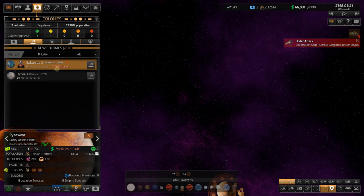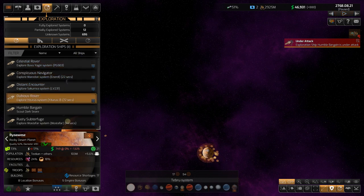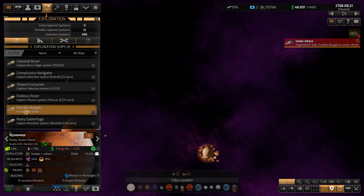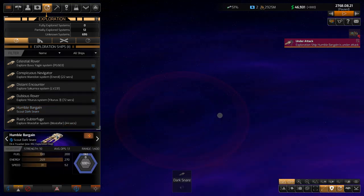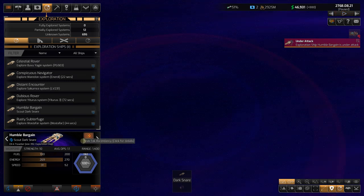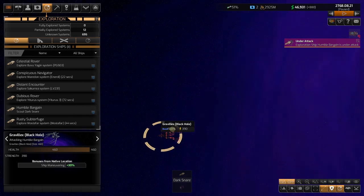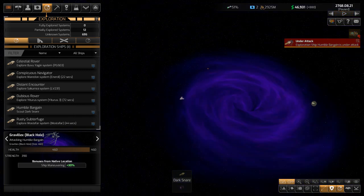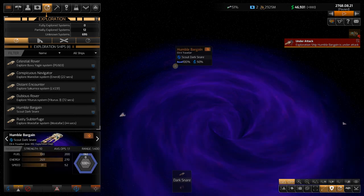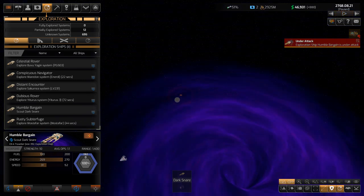For new colonies, Saccaria 2 and Quiltis 1 are the only two places we could colonize right now, but neither is a place we want to go. No colony ships at the moment. Our exploration ships are everywhere — that's great. We found something called the Dark Snare. Looking closer, it appears there's a black hole — that's what's going on. Another Gravelix too. The Humble Bargain is under attack by Gravelix near the Dark Snare red giant.